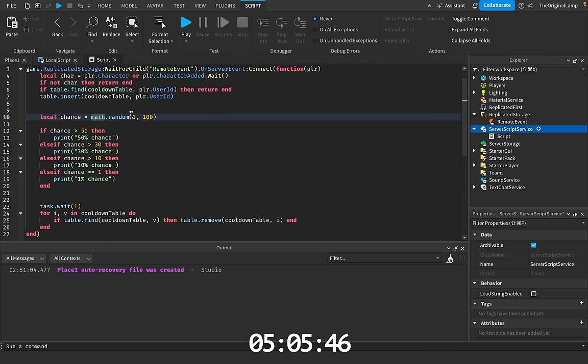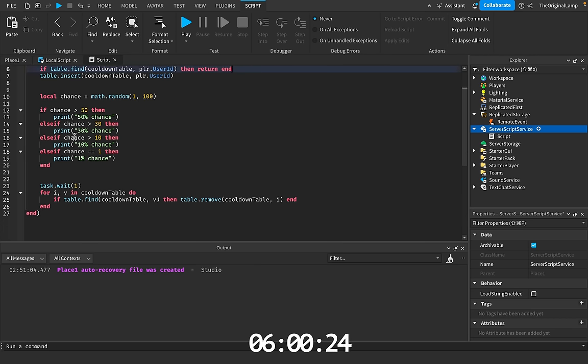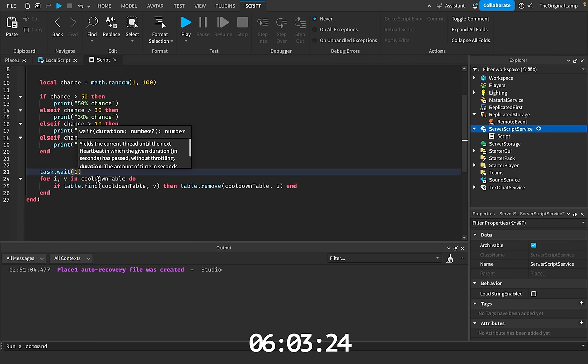I made it so that the chance actually goes from 1 to 100 instead of 1 to 10, just so we have a bit more freedom with the chances. So this is a 50% chance, this is a 30% chance, this is a 10% chance, and this is a 1% chance. The way the cooldown table works is that first it checks if there is a player.userid — if there is, then it returns, meaning it just ends the function. If it keeps going, meaning it doesn't find the userid, then we add the userid. Then it does its thing, then it waits — I set it to 1 second, I feel like 2 seconds is a bit too long.